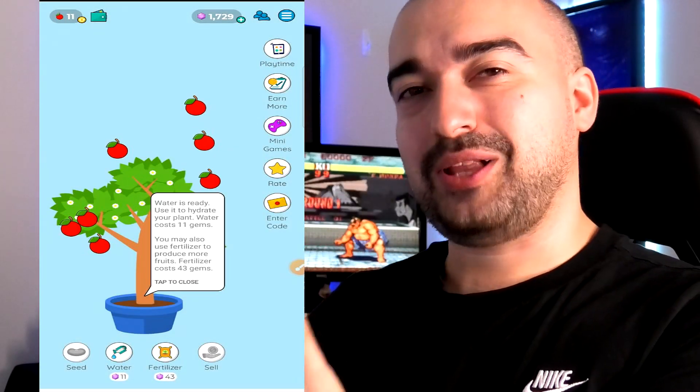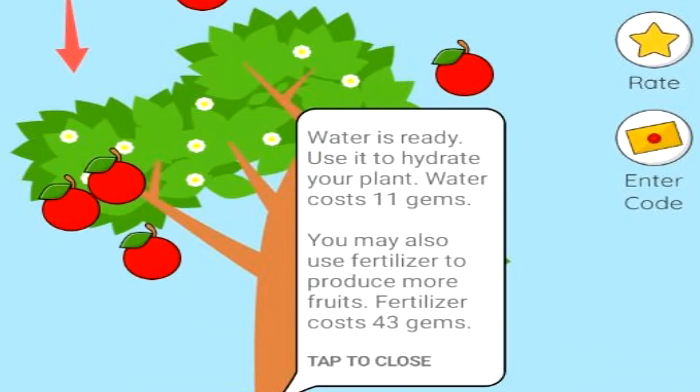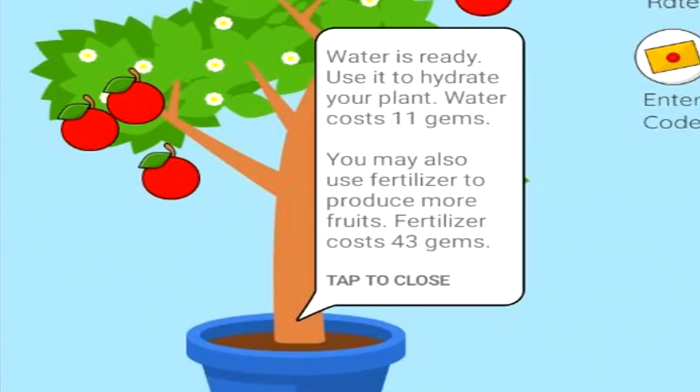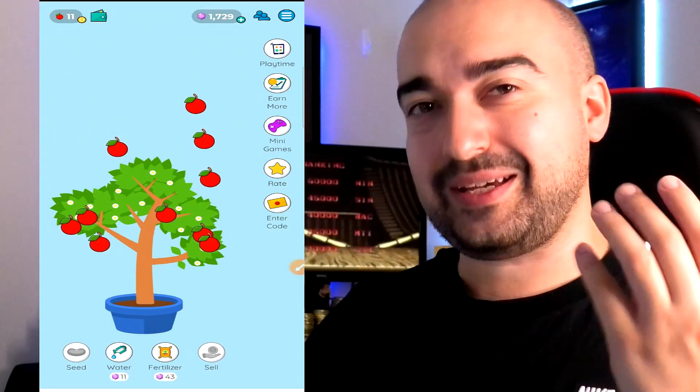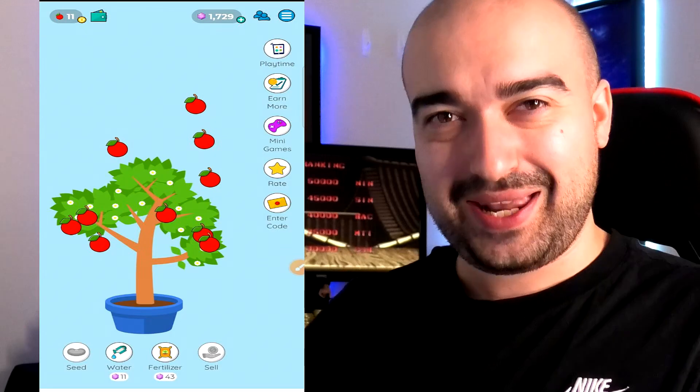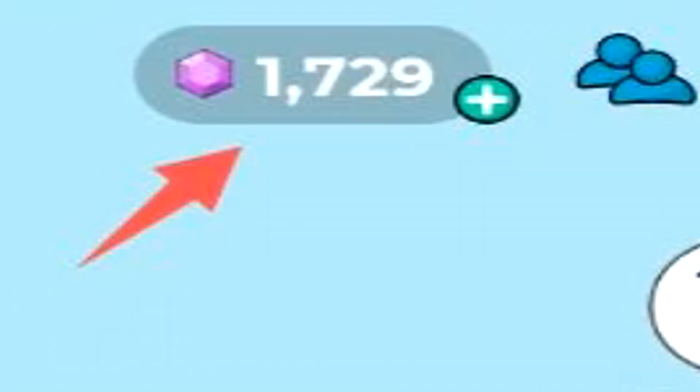This is what Lovely Plants looks like when you first launch it up. You can see here we have some fruit available to tap on pretty much straight away because my plant has grown quite a bit. In the top left corner of the screen you'll see the in-game currency of fruit. This is what you'll need to collect to be able to actually withdraw on Lovely Plants.